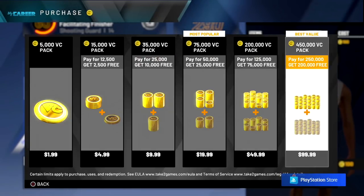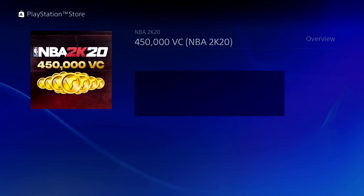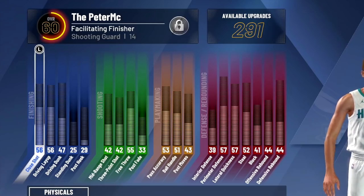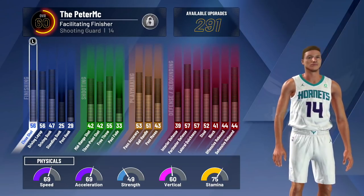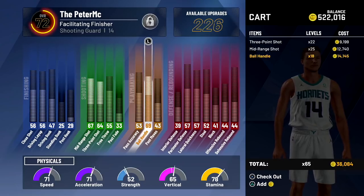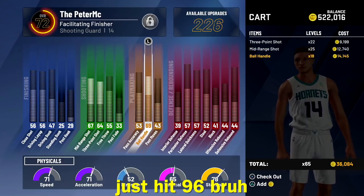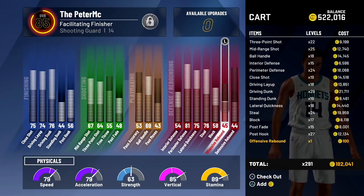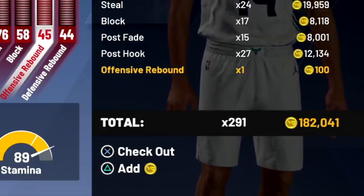Let's buy a hundred dollars worth of VC. My favorite task. Confirm purchase! I'm just looking at the attributes — you can tell I just used a random number generator. Like, everything is just up and down — nothing makes sense at all. He's one ball handle off getting pro dribble moves. He hit 96! Even though the attributes are definitely messed up, I tried to upgrade him in at least a sensible way. 182,000 VC — say it with me — down the drain.